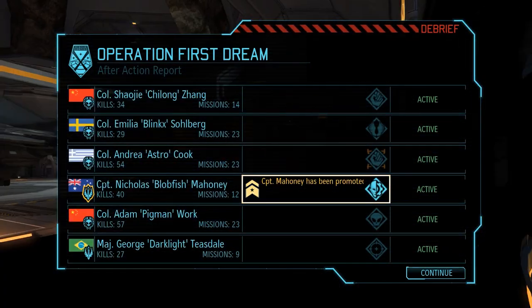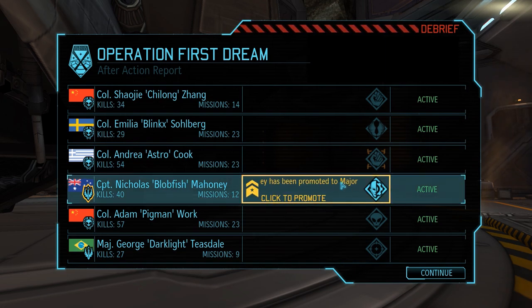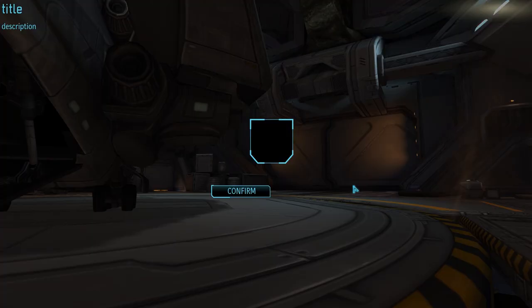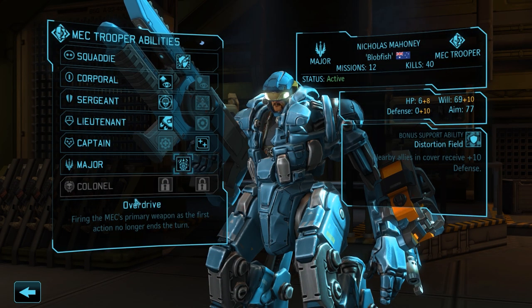The main quest line progresses, but first we have a promotion to take care of. Mech trooper Nicholas Mahoney has advanced to the rank of Major and unlocks the Overdrive ability - meaning he can now shoot and then move, shoot and reload, or even shoot twice per turn. Considering his brand new railgun, he will certainly find some use for that ability.